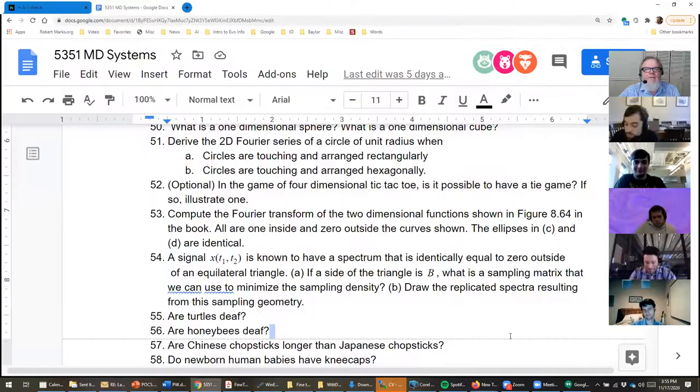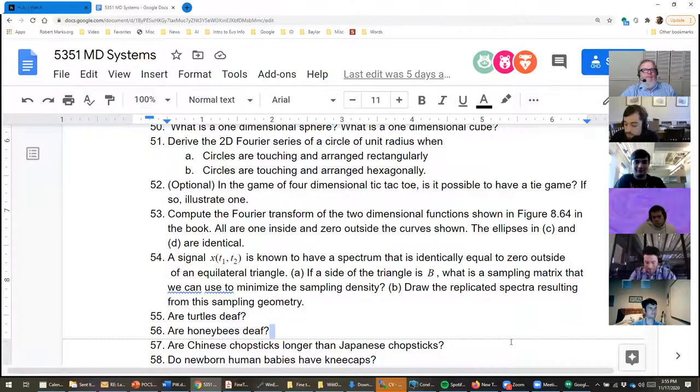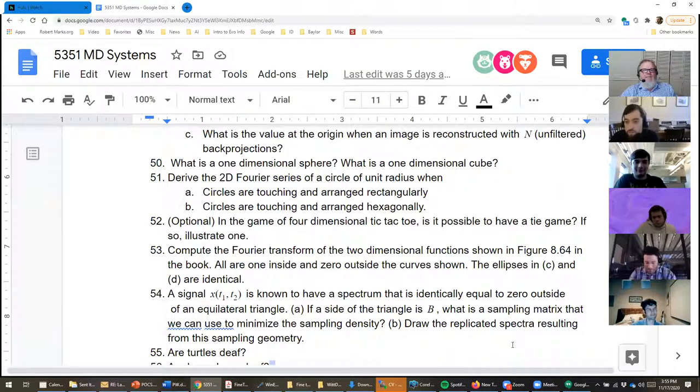Let's go ahead and talk more about the homework. Derive the two-dimensional Fourier series of a circle of unit radius when the circles are touching and arranged rectangularly, and when circles are touching and arranged hexagonally.